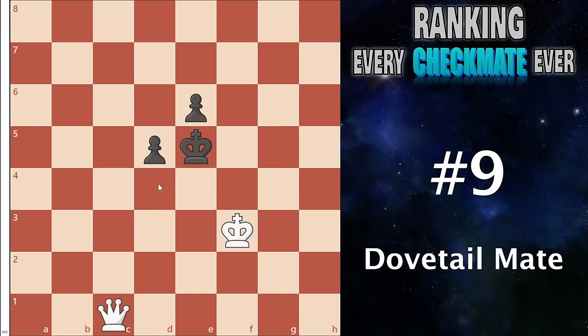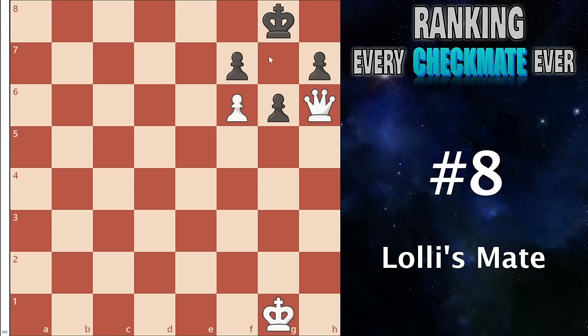Number 9 I have the dovetail mate. Pretty simple — this happens when you have an enemy king surrounded by two pieces, usually pawns, and you can play a move like queen to f4 check, forming a dovetail pattern, and the king has nowhere to run. It's very simple, very common, and useful in so many attacks. It is great.